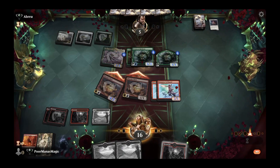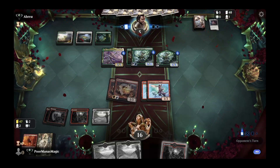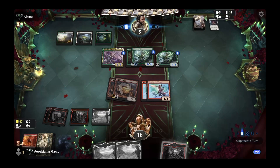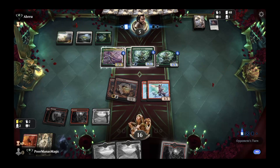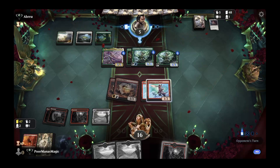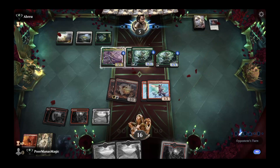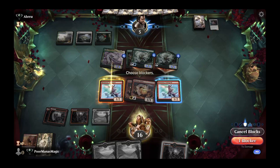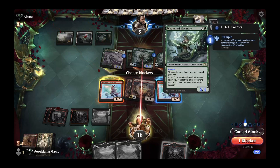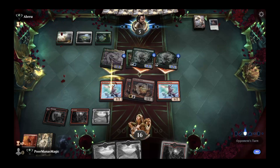We draw yet another mountain off the top — 7 lands in 13 cards with a 20-land deck is pretty poor. Still in striking distance though. Opponent appears to be thinking about going for lethal, possibly with an Ossification to pick off a Swiftspear. They move to attack phase. With 10 open mana we block to save one attacker. We can't think of any instant-speed pump spell in the enchantment decks that would get them to 16 power, so we go ahead and block.